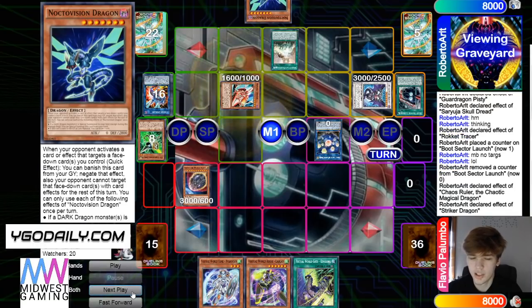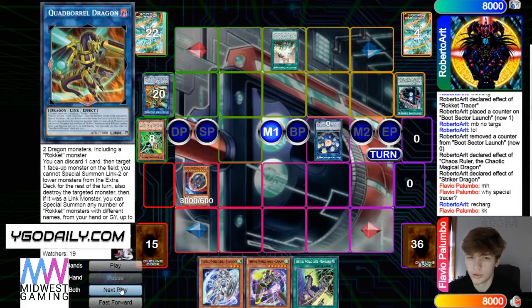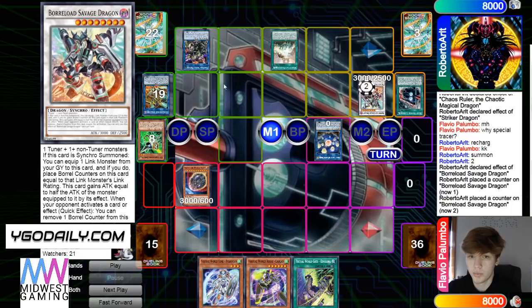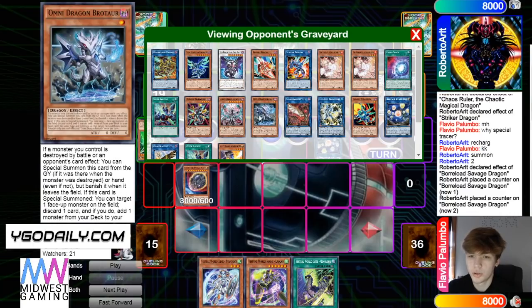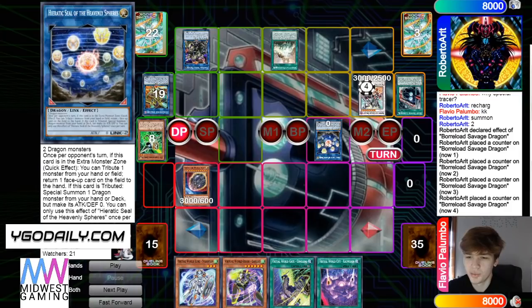Maybe that's what's going to happen. Yeah, Recharger and the Tracer — Quad Borel, pop Savage. That definitely works. Ending on Savage and Seal through Nib with a couple graveyard follow-up cards, and Boot on board follow-up. Seal follow-up. Draw City.